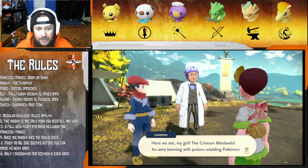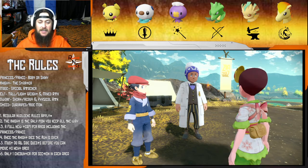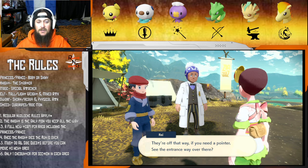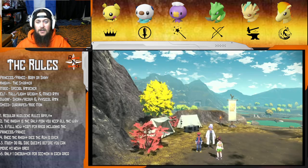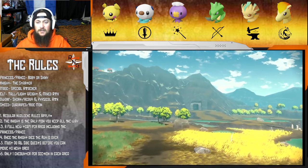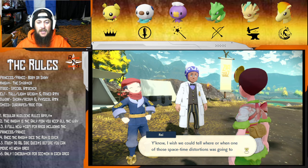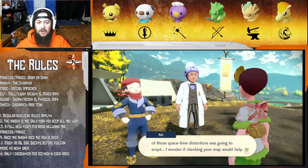Here we are - the Crimson Mirelands, an area teeming with poison-wielding Pokemon and plenty of others besides. Seems like we're in for a tough mission. They point us toward the Salecion Ruins - that's where we hunt Unowns. I can't even think of what baby mons are in this area. I wish you could tell when one of those space-time distortions was going to erupt.